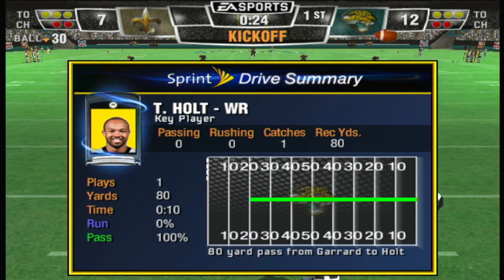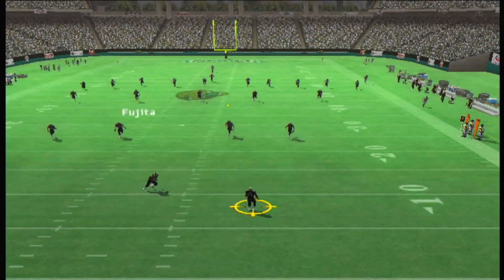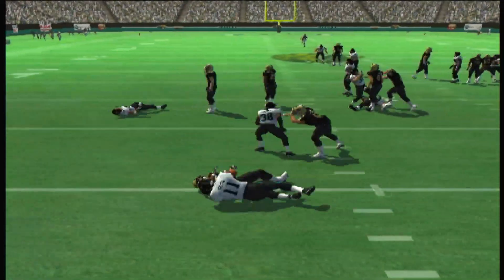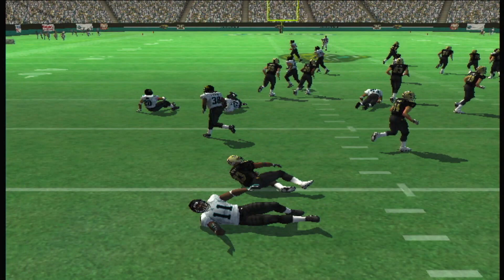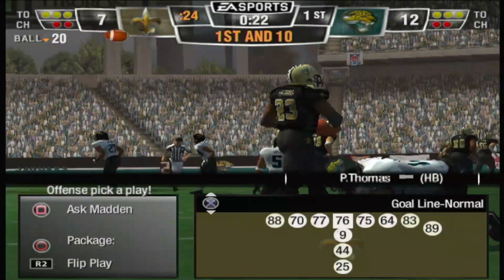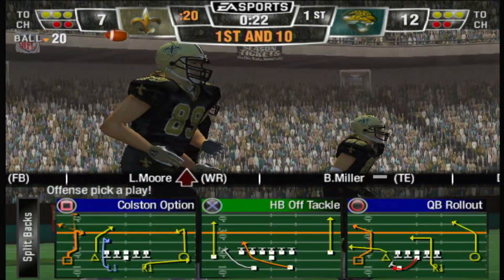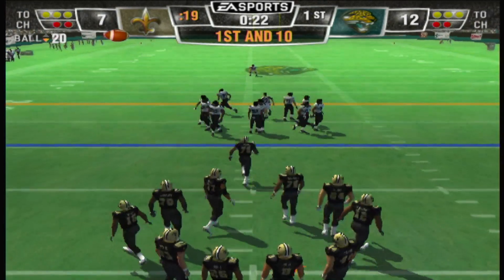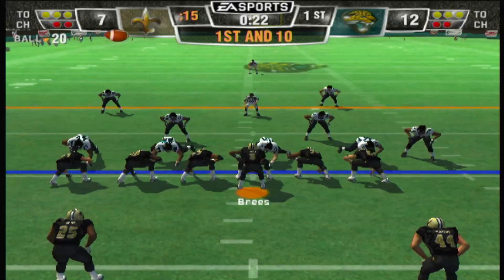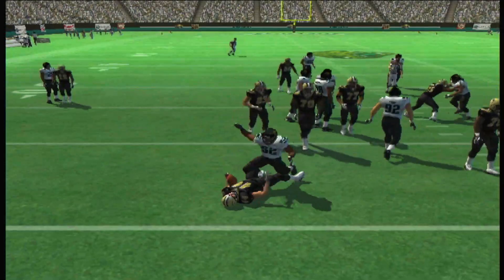Jacksonville gets ready to kick it away. He kicks it off, takes it at the 8. The defense dealt a crippling blow to this offense the last time they had the ball. The Saints will start the drive at the 20-yard line. First attempt. Brees lines up with a split backfield, hands off — Smith will drop him behind the line.